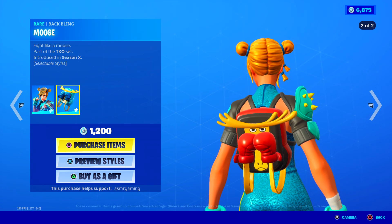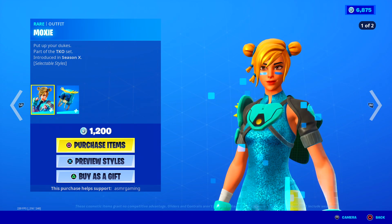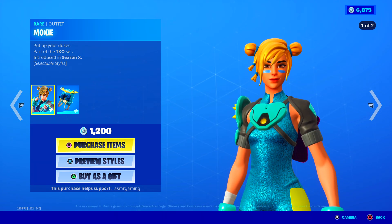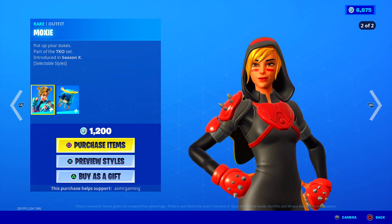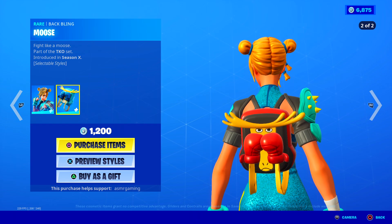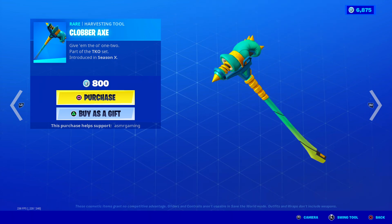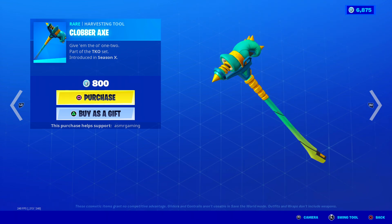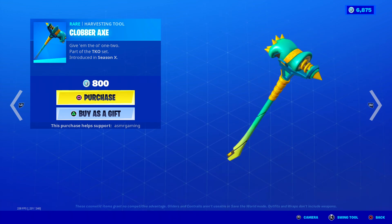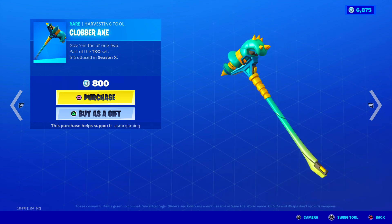Moose back bling — fight like a moose. This one also has two styles. My favorite is probably the first one. But you know what I like about the second style? She's wearing a hoodie, black and red, which always looks really dangerous and cool in Fortnite — kind of like the Shadow Ops skin. Fight like a moose, Put Up Your Dukes, part of the TKO set. Here is her Clopper Axe harvesting tool. No unique animation, but the sound is good and it looks really cool and unique. There is no other harvesting tool in Fortnite like this — it's a spiked boxing glove on a spring with a spike on the back. Looks dangerous, but also kind of cool.